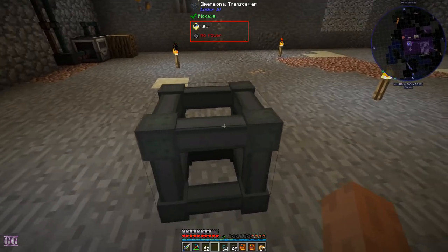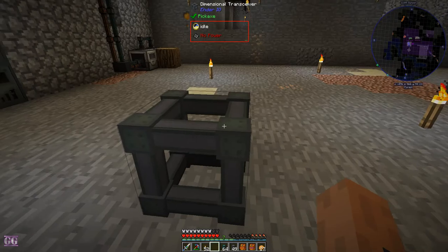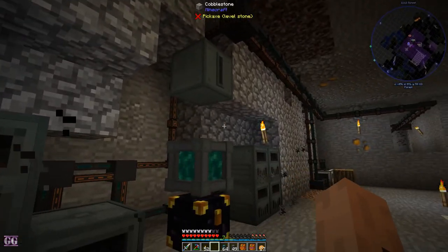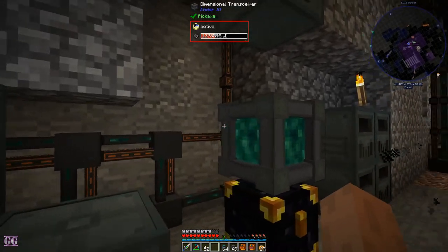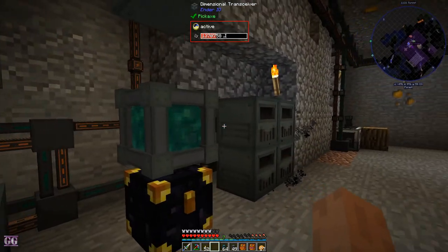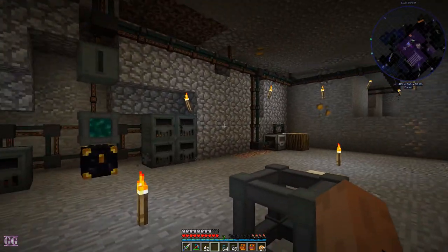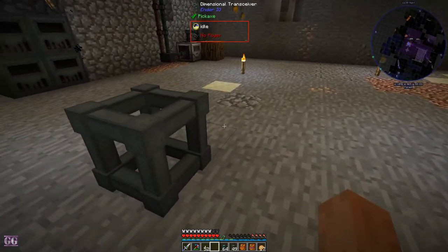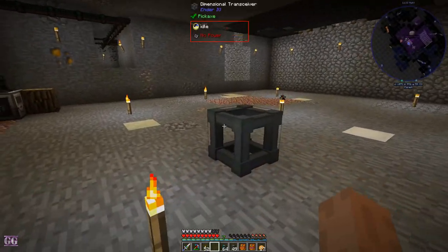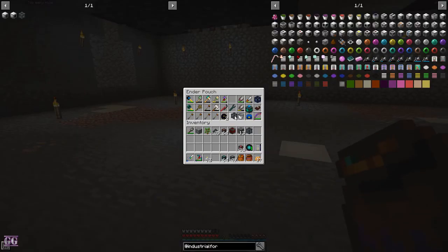It needs a capacitor to function first. On this one we say 'mining items,' it's a private channel, and we add it — we're sending items. Then over here we can send items up into that. We don't need any of the ender chests because we can just use the dimensional transceiver. Once we set up another mining operation I'll show you guys how that works.